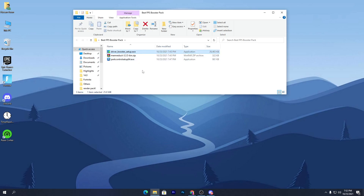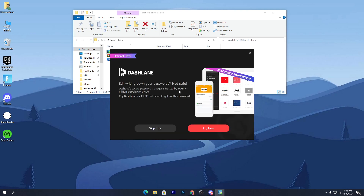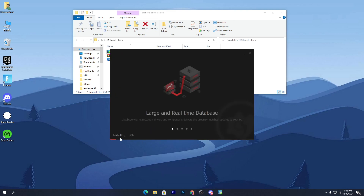Simply double-click and install Driver Booster on your PC. Here is the installation interface. You'll see some recommendations and ads, so uncheck those boxes, then click the Install button. It will ask you to install an offer — click Skip, and the installation of the software will begin.